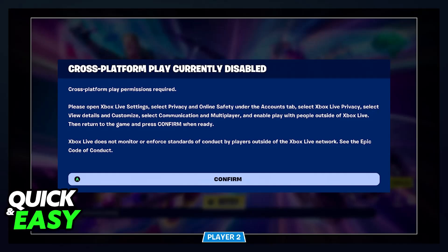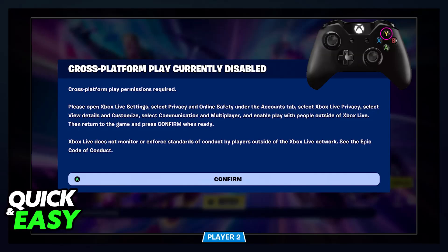All that you have to do is hold Y on your controller. So when you see this screen, start holding Y on your controller. This will allow you to go into a duels, trios, or squads game, and it should be fixed.